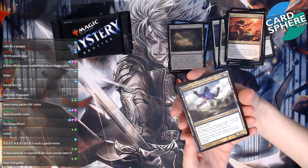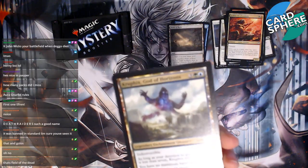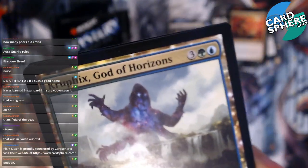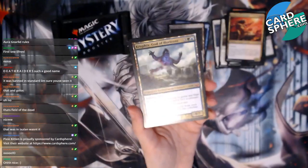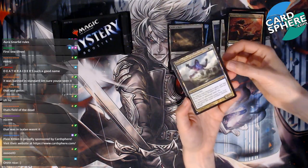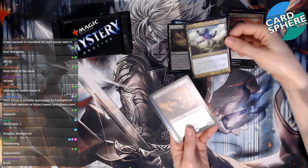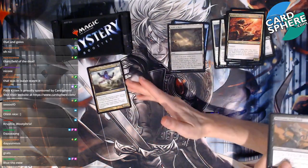Kruphix, God of Horizons — what! Check that out! Ooh, that's cool — it's a mythic! It's probably pretty good, right? But it's a green-blue card, so I personally kind of hate it. Sorry everyone. Just kidding, it's cool! I've heard a lot of people talk about Kruphix, so it must be good.